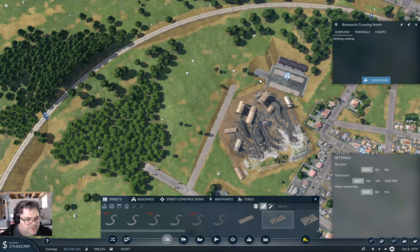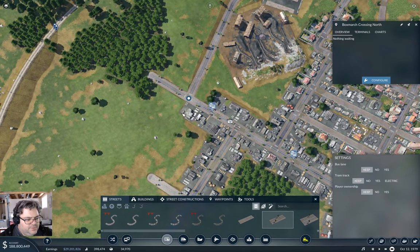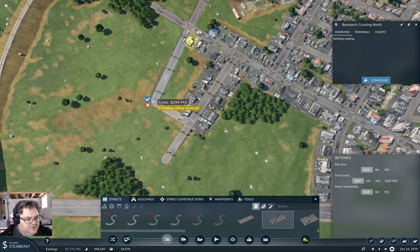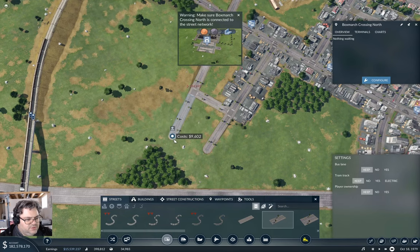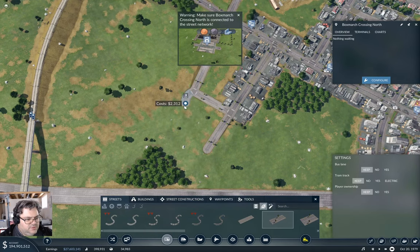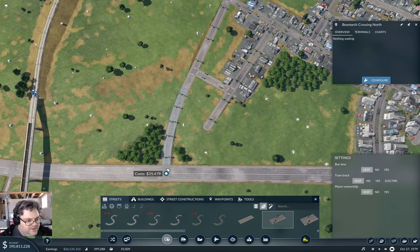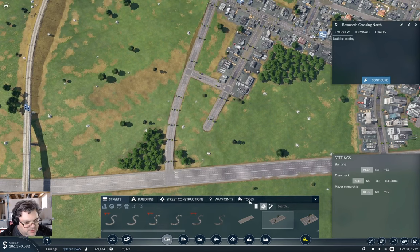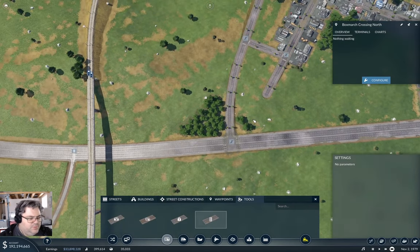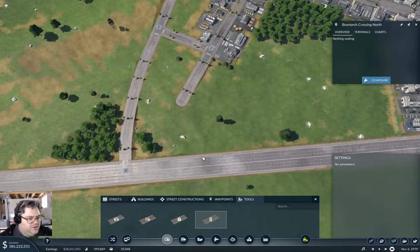I'm going to get the bendy road and start with that — yeah, that's nice. I need to accept it if I'm going to use it. Now the bendy road. I want to go into tools, traffic lights — get rid of them. I wouldn't be so insistent on getting rid of these traffic lights if they worked better in the game, but they don't.